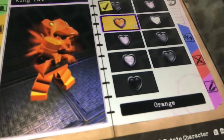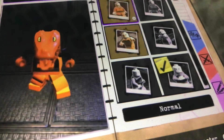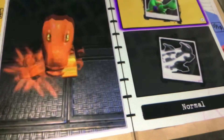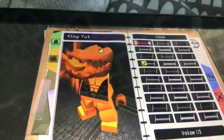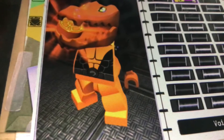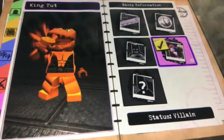For the health icon, go for orange. For the health side, make sure it's Steiner health. For the speed, go for normal. For the target, go for Death Storm because it's orange. For the voice, go for voice orange. Now on to the basic information — first make sure it's villain.